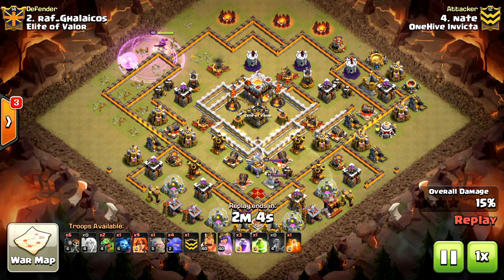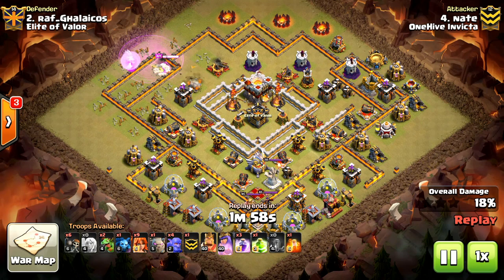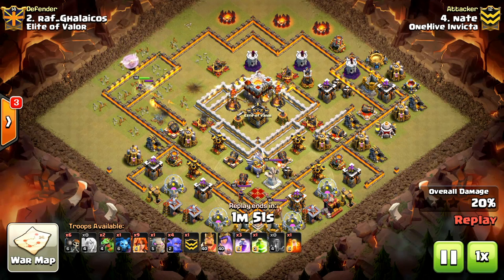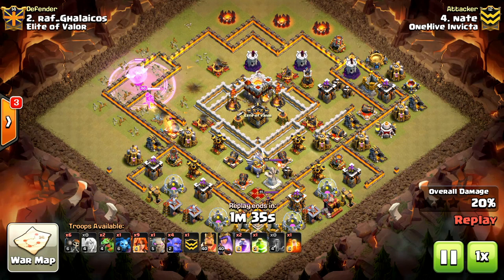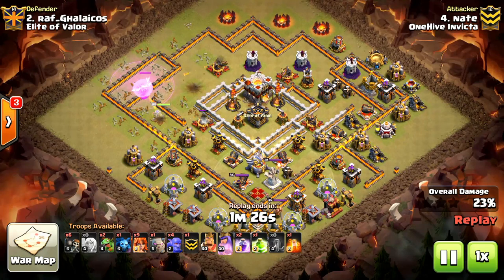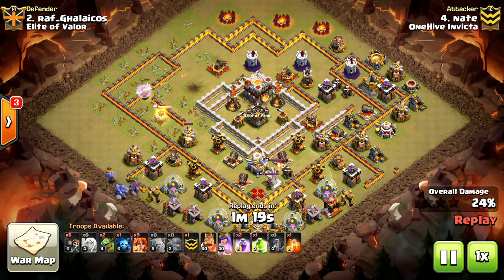In just a second, you'll see a tighter funnel being made with a golem bowler's king to assist. Just clearing a few more storages here, and pecks on the wall. Queen's fine. All those healers are still up. Going to rage her up just a little bit to assist her through that wall, and then just walk down. This is the cool part about the attack that I thought was so neat. Getting so much value from this queen. Almost 25% with the queen walk alone before he even starts the second phase of the attack. I thought this was a very smart attack.